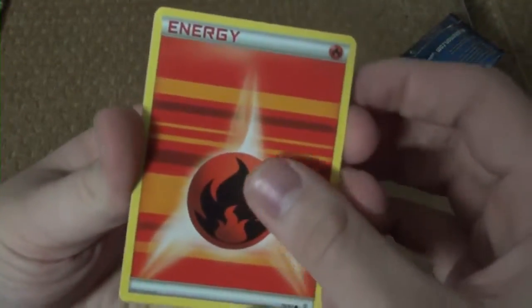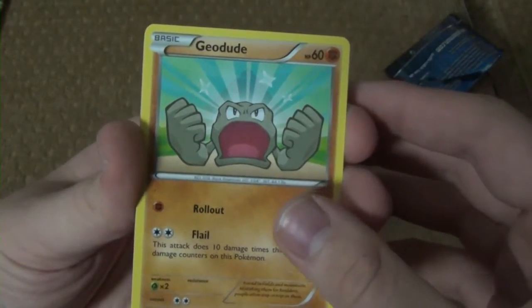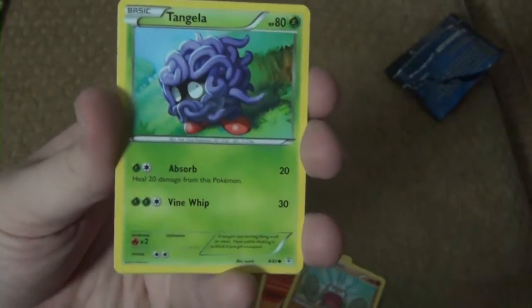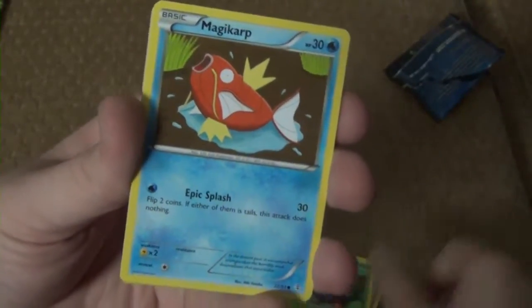Start out with a fire-type energy. There's Geodude, who is literally shouting at the top of his lungs, which I don't know how he even has lungs, because he's literally a rock. We have Tangela, or Tangela, if you're from somewhere else.